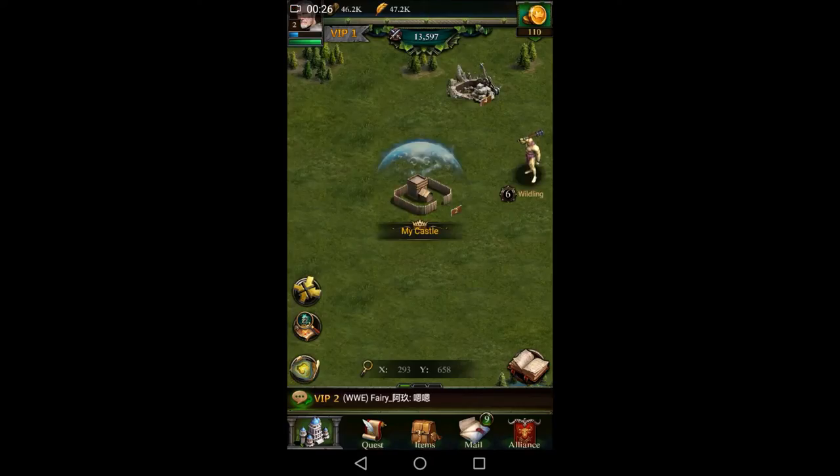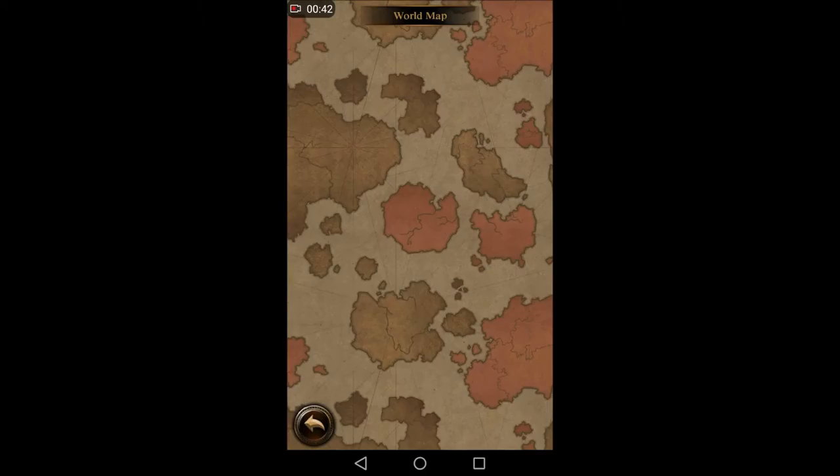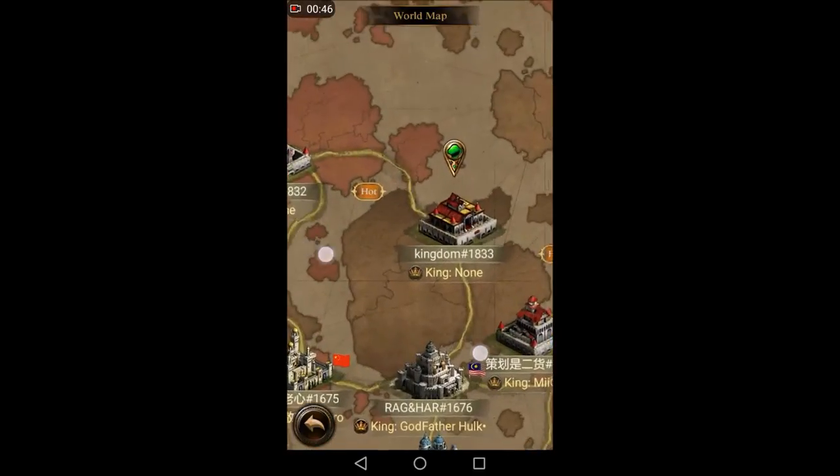First things you do after the tutorial — you guys can see this is a brand new castle, I just finished the tutorial and sped that all up so I can go into a proper video without wasting too much time. Now, the first thing you do is go to the world map, then the kingdom map, then the global map. As you can see, I'm already in the new kingdom.